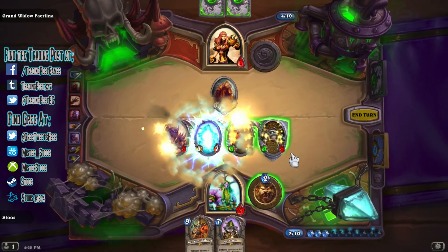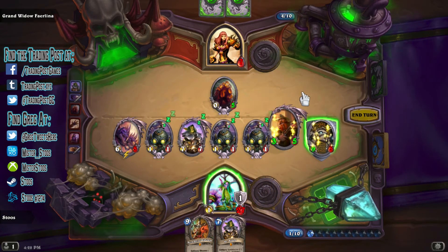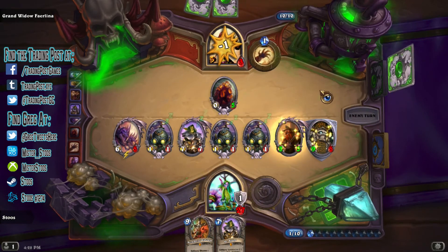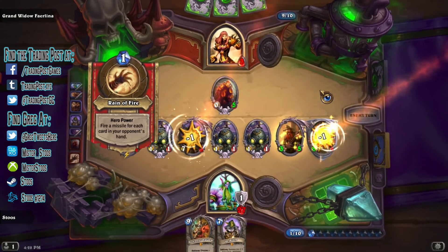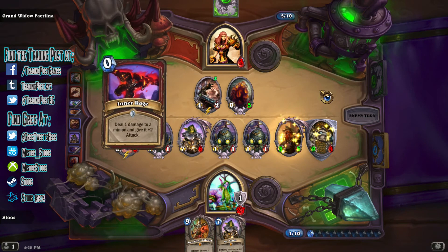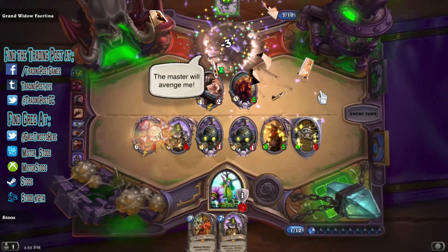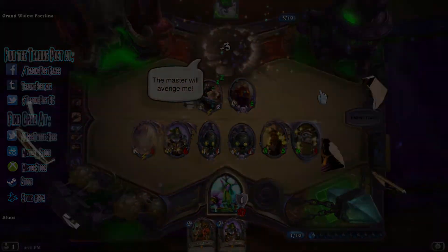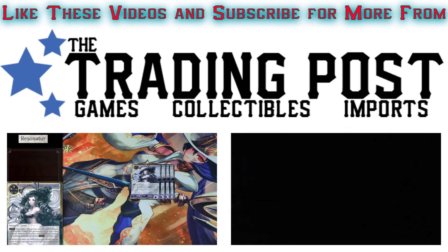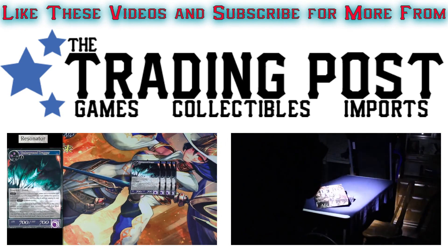Back on our side, we'll continue to have a little fun — who can pass up the opportunity to have Dr. Boom double summon his Boom Bots? I think this will be the end of my playtime though; I'll just go ahead and finish her off on the next turn. Thank you all so much for watching. Do you have another strategy for tackling Fairlina, or is there another heroic boss you want to see us go toe-to-toe with? Let us know in the comments down below. Don't forget to like this video and subscribe to the channel to stay up to date with all these videos and everything coming out of the Trading Post. Click open the description box to find all the different ways to get in contact with us here at the Trading Post. I'm Greg — thank you guys so much for watching, and we will see you on Wednesday.